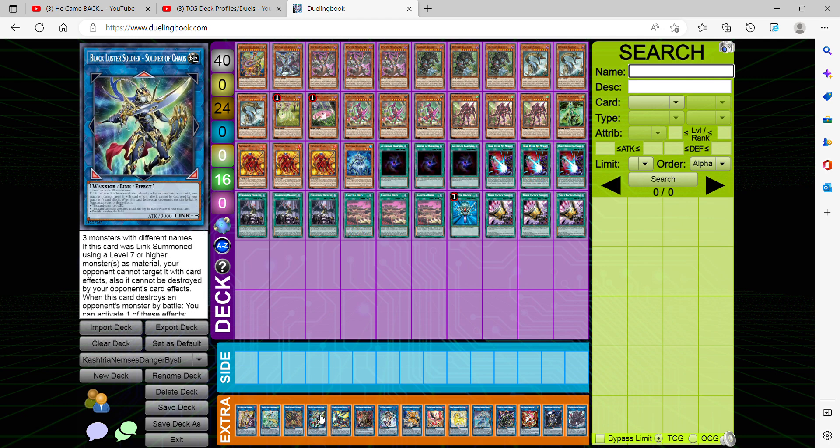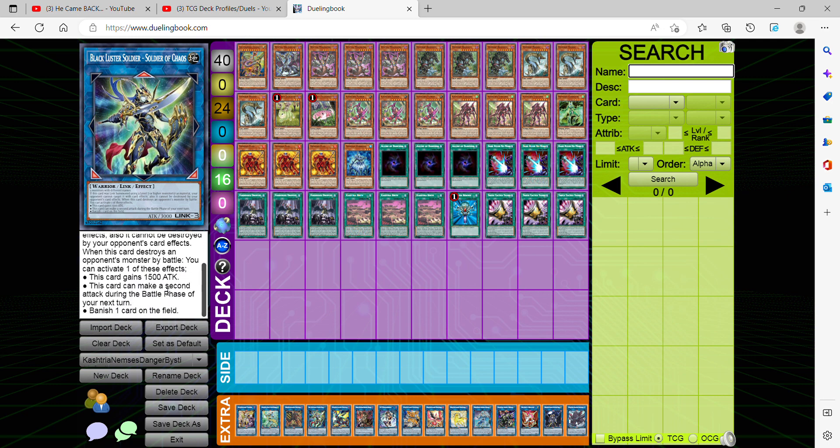For our Link 3, we're playing Borreload Savage Soldier — Soldier of Chaos — since we have the room in the extra deck. We're playing a lot of Level 7 or higher monsters, so that effect will definitely be active because of the cards in our main deck. If this card destroys a monster in battle, you'll most likely banish one card on the field rather than take the second attack, since the non-targeting banish effect is usually more valuable.